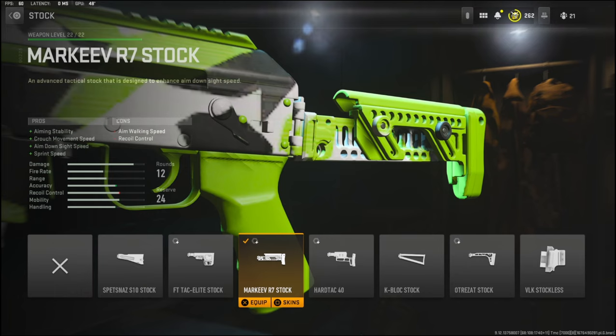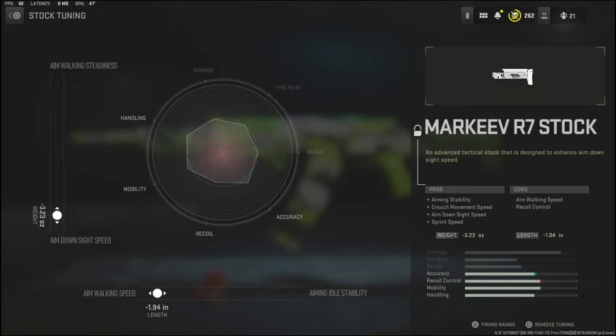Over on the stock I'm going to be using the Marqueve R7 stock. It adds aiming stability, crouch movement speed, aim down sight speed, and sprint to fire speed. The cons are aim walking speed and recoil control. The tuning I'm going with is negative 3.23 ounces to the weight to add aim down sight speed, and negative 1.94 inches to the length to add aim walking speed.